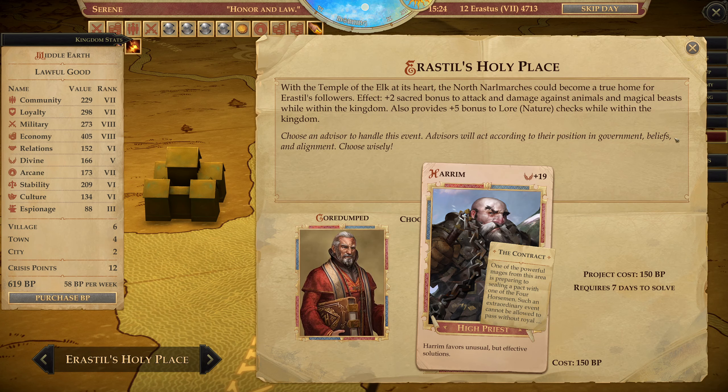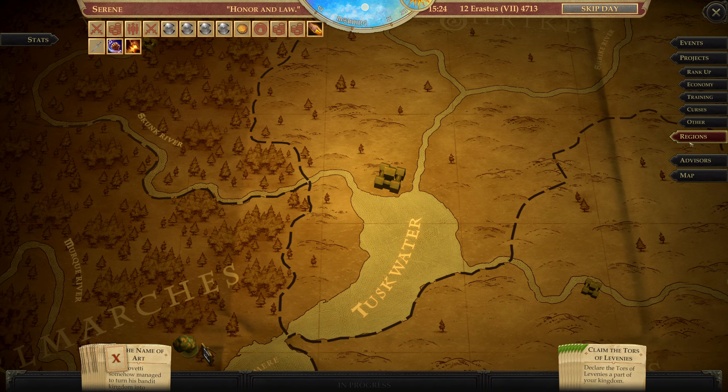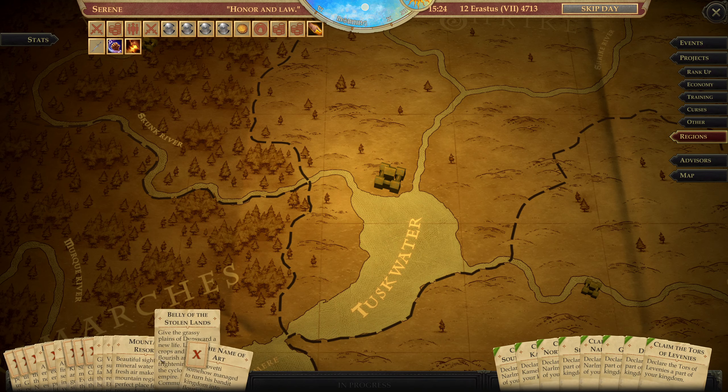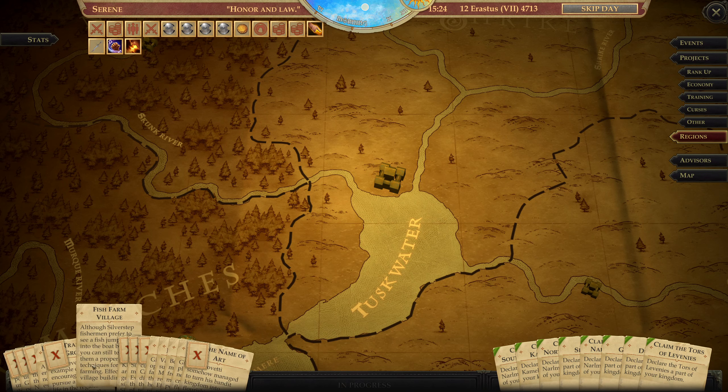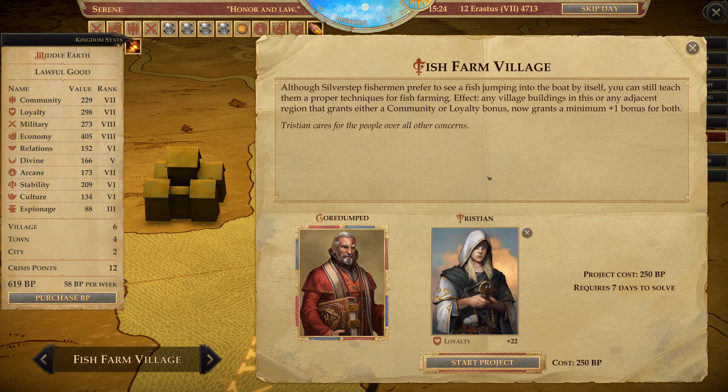Silverstep I can also use — we get a nice ring as a Masterpiece. I guess I can do it in this one. Any village buildings in this one — it doesn't do much for me though. Anything else in Silverstep? Attract Jewelry Makers to the region — I don't know what this does. Providing more Divine and more Arcane. Okay, so it doesn't really matter too much. Let's do this one.